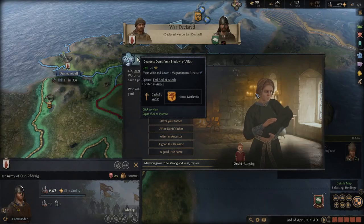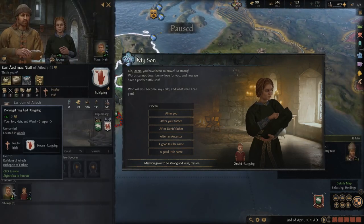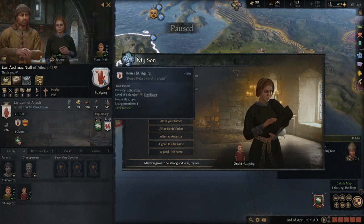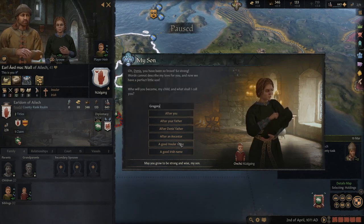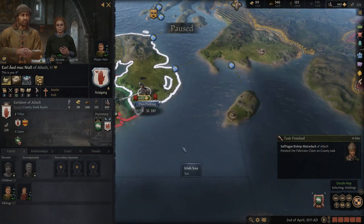Another son is born and another war is declared. We already have a son named Donegal, so we need a new name. Looking through ancestor Irish names, I'm quite new to this language... let's go with Dungal. Of course, that's what I was looking for.